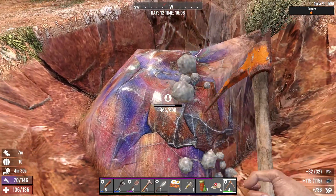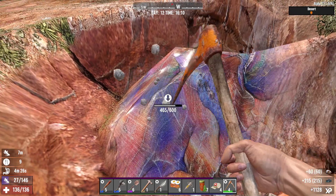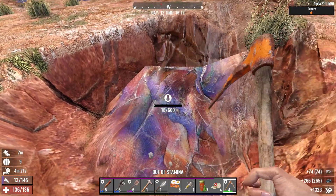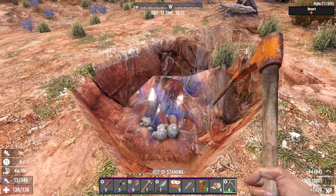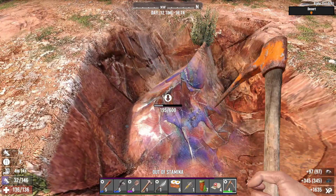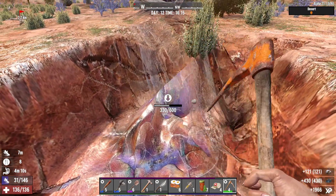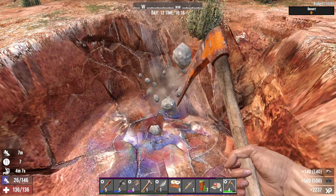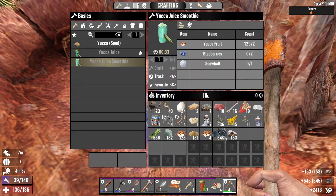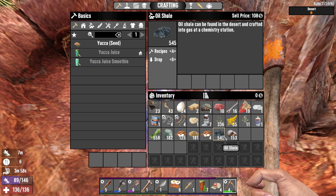These are oil shale blocks or rocks, and you can mine them to get oil shale. Mine them with your pickaxe, or whatever tool you have the strongest in the mining department. As you see in the video, I'm mining it with an iron pickaxe, and if you keep digging down, you will find more and more oil shale, allowing you to get a lot of oil shale to make gas cans at a chemistry station if you made it that far in the game.